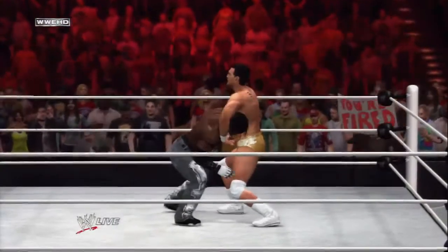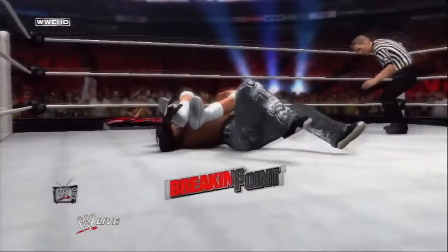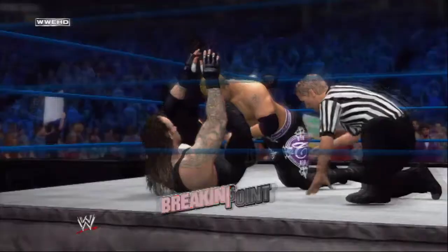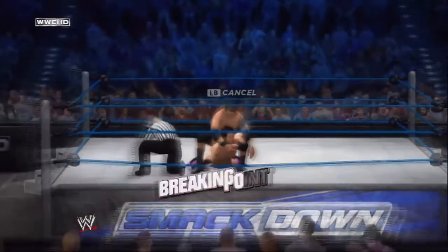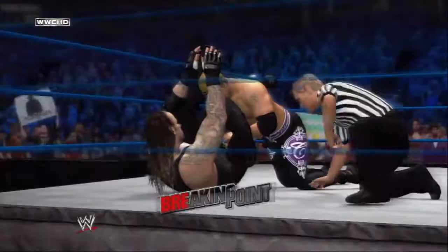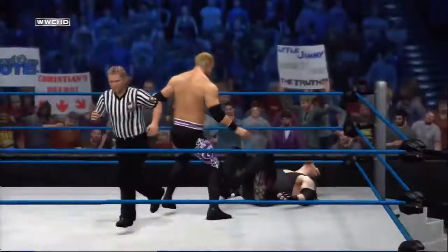Making a WWE superstar tap out is certainly no easy feat. However, a brand new breaking point submission system puts you in position to do just that. The new tug of war style mini-game puts you and your opponent in a competitive battle for victory. Opponents can try crawling to the ropes for a rope break or attempt to power out of the hold.